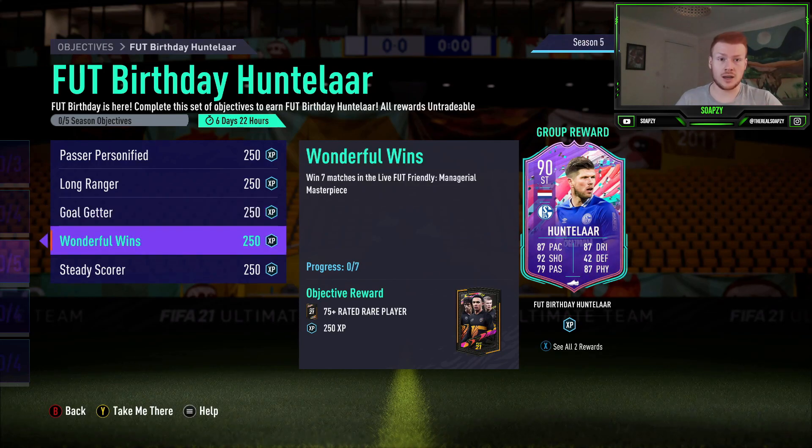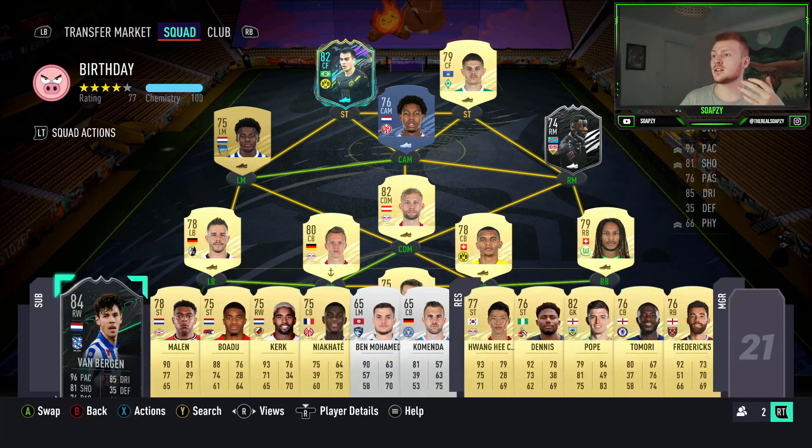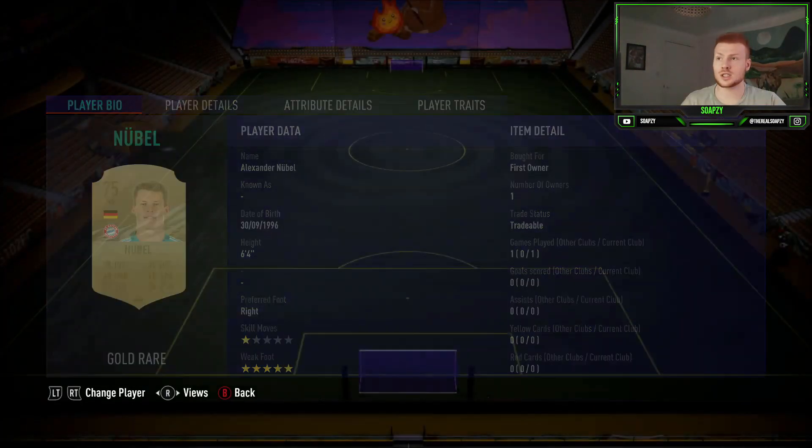So with that in mind let's have a look at the team I've built for the managerial masterpiece mode — obviously working to that 77 rated squad. It is a full Bundesliga side with some hybrid options as well. We've got Nubal in goal mainly because he's 75 rated, 6 foot 4, and just fits the bill for this mode.